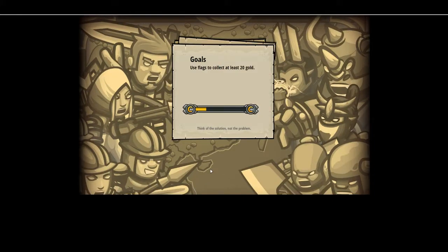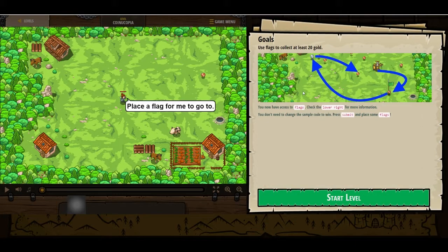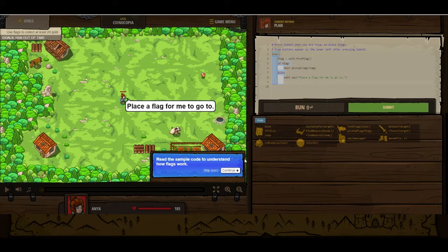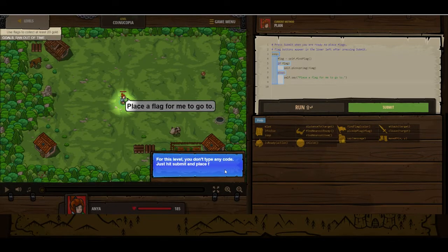Alright, well let's take a look. I'm a little bit confused about what they're asking here. Use flags to collect at least 20 gold. You now have access to flags — check the lower right for more information. You don't need to change the sample code to win. Press submit and place some flags. Read the sample code to understand how flags work. So press submit when you're ready to place flags. Flag buttons appear in the lower left after pressing submit. There's a loop — we're going to create a flag and find that flag. If flag exists, pick up that flag. For this level, you don't type any code — just hit submit and place flags in real time from the lower left.